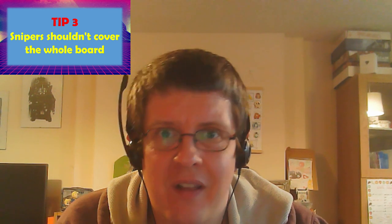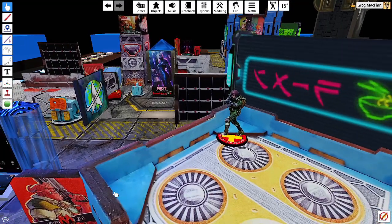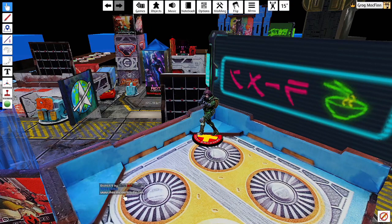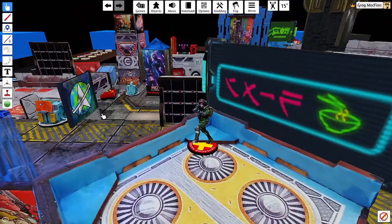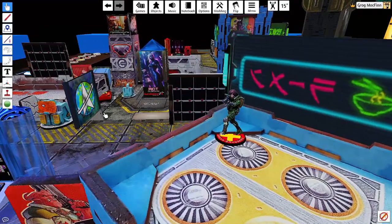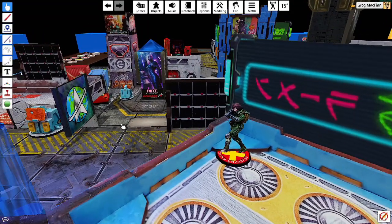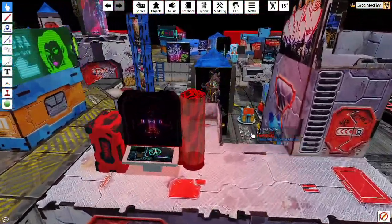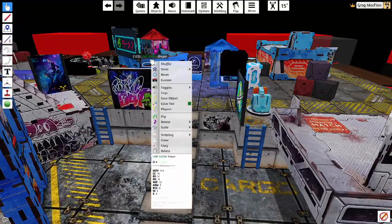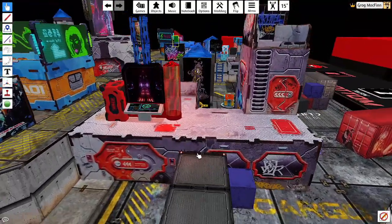If your sniper is right at the front covering the whole board, they're going to die pretty fast. Here we go — look at that sniper commanding the whole battlefield, including that glorious Infinity Global League sign — obvious plug. They're going to die probably. Maybe you're fine with that because it's a cheap line sniper, but try and look from your opponent's side of the board. Put the silhouette on to make it clearer.